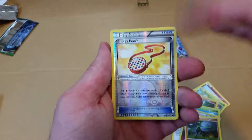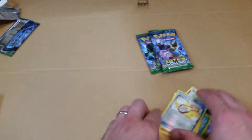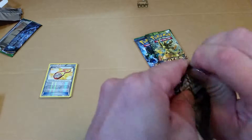A Reverse Holo Energy Pouch, which is nice because I have that in the set and I want to use that, so it's nice to have those Reverse Holos. And the Rare is a Carmanc. Carmanc Rares are very common — I'm noticing that in the last couple of packs that I've opened.